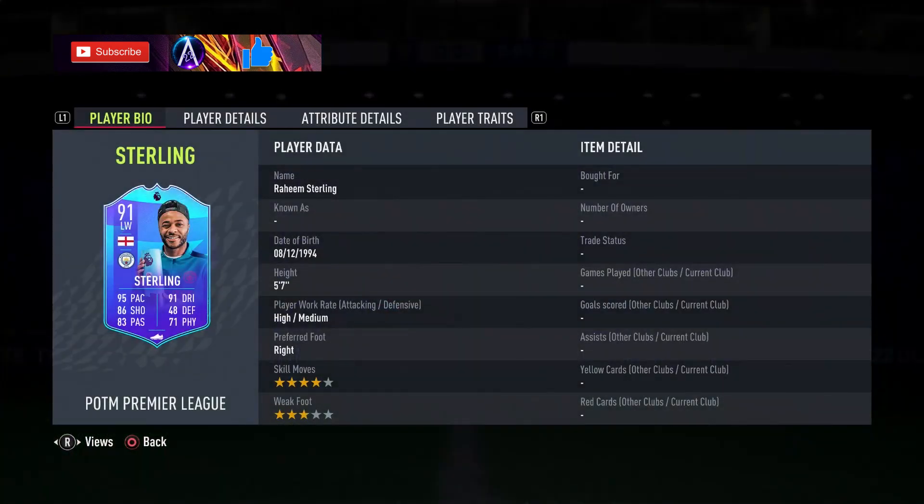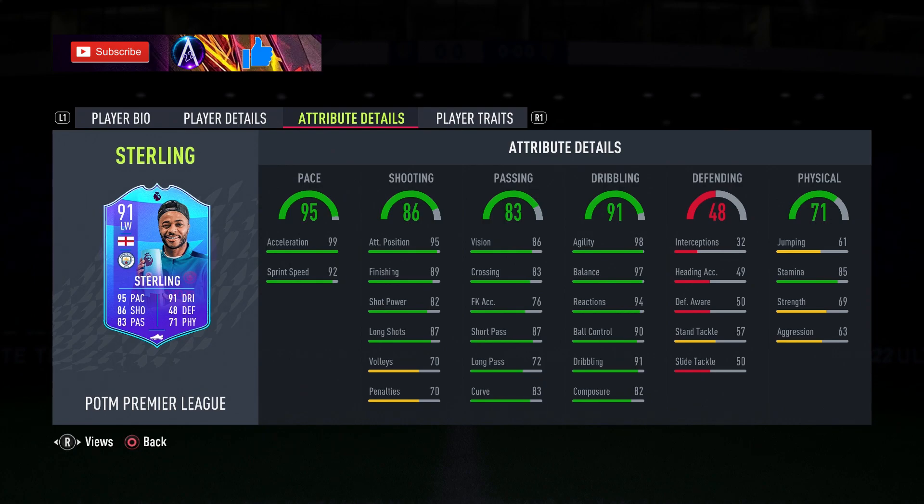So this Sterling card — he is a four-star, three-star, high/medium work rates, 57 pace. Brilliant acceleration, very good sprint speed. Shooting wise, shot power is a little low, finishing is decent, positioning is brilliant, long shots are good as well. Passing wise, short pass is brilliant or very good, vision decent, and in general decent enough passing. Dribbling wise — top agility, top balance, top reactions.